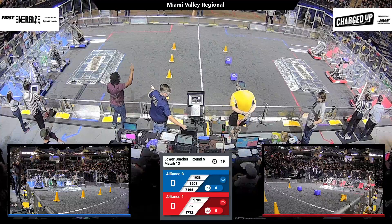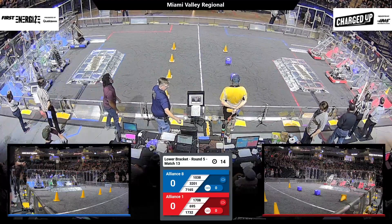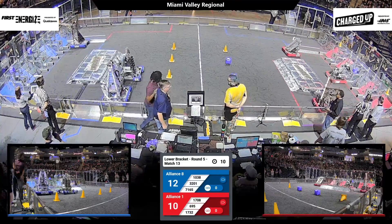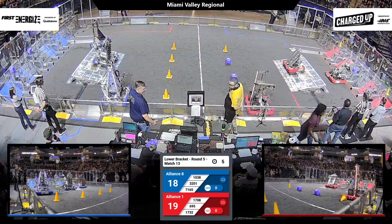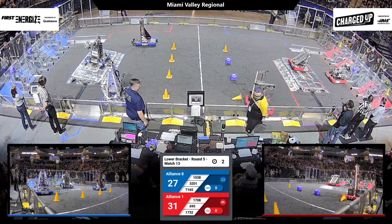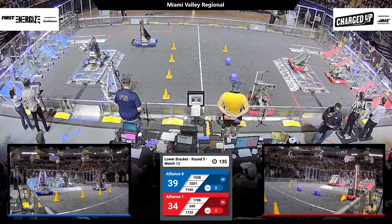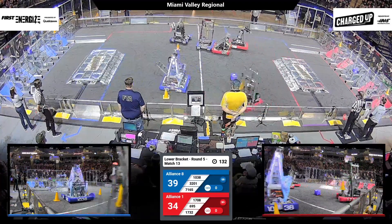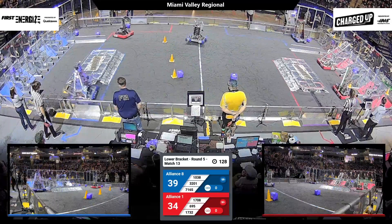Behind the lines in 3, 2, 1, GO! Blue Alliance robots have carefully positioned their game pieces, as have the Red Alliance robots. 695 docked in and engaged. 7165 does the same. We will end the autonomous period with the Blue Alliance with a 5-point advantage, 39-34.